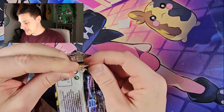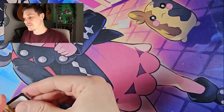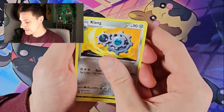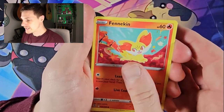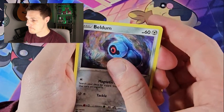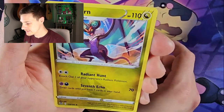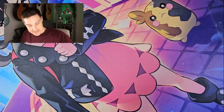Last pack of the Manaphy triple. See what we can do — the last pack of magic in this one, maybe. Vikavolt Energy, Croconaw, Anorith, Tynamo, Spinarak, Mawile, Croagunk, Solaceon, reverse Lilligant, Stunna — and a non-holo yet again. Not the best of luck in that one either.